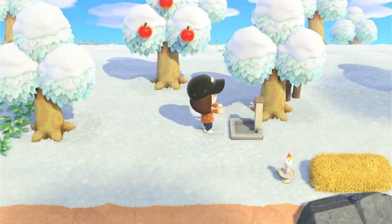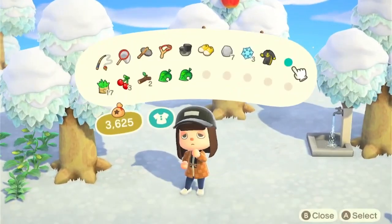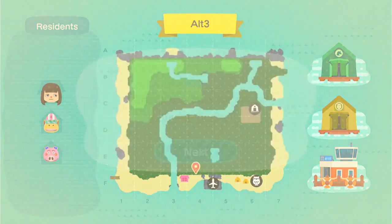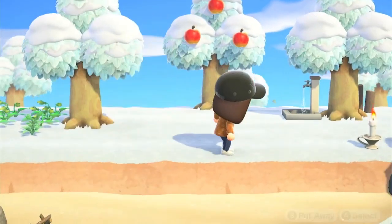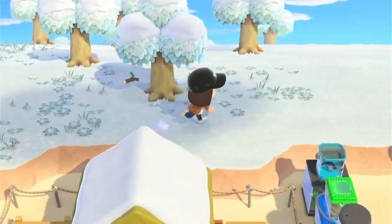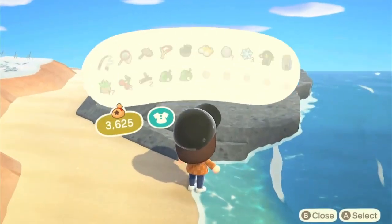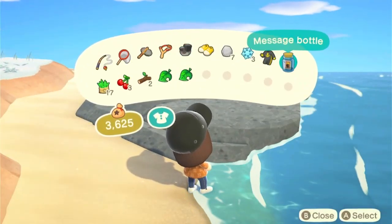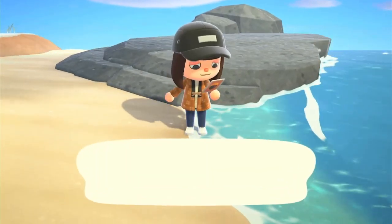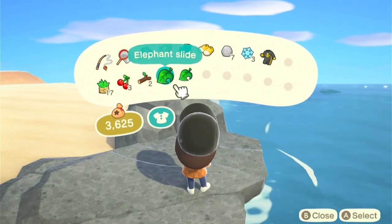A garden faucet can go over here, maybe a little bit against this tree. I just love turning things on as soon as I place them. An elephant slide — let's take a look at the map. We have one spot over by Resident Services. Maybe that wouldn't be the best place for a slide; you might want some sand, but I think it's more of a water slide.